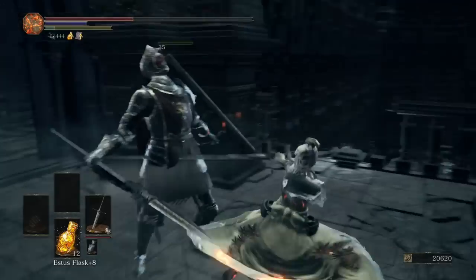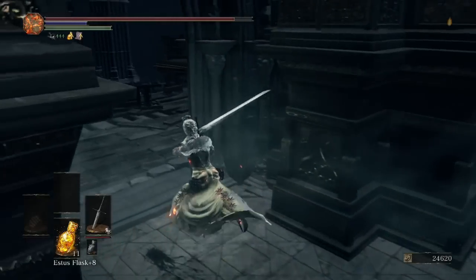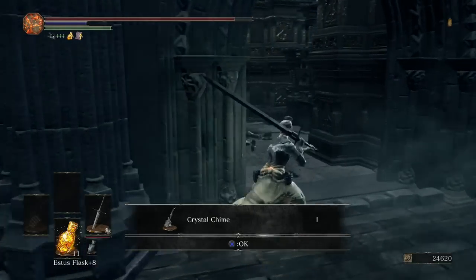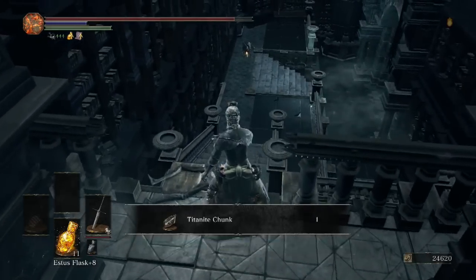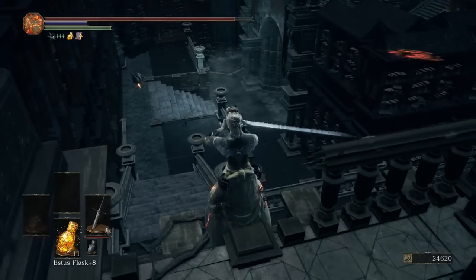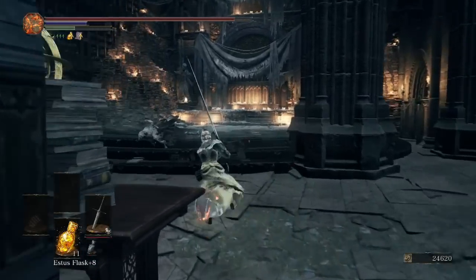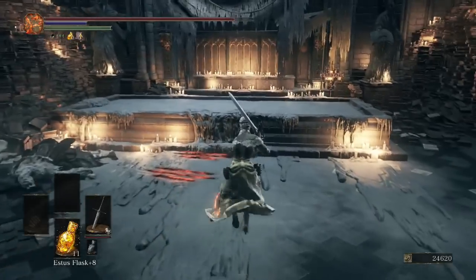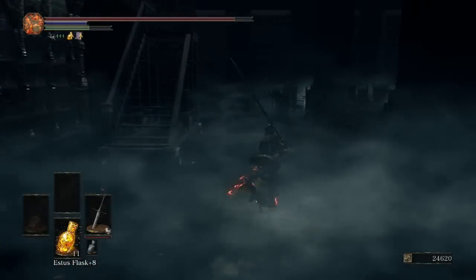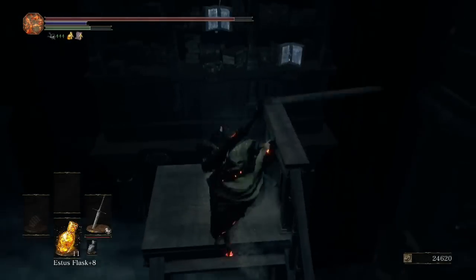Coming around here, we're going to pick up the Crystal Chime, which is a chime we can also use spells with. Where this Titanite Chunk is, this is the only way back to the original room from this part for now — we'll have another path back a bit later on. At this wax pool, go ahead and dip your head in.